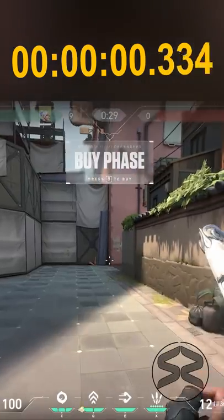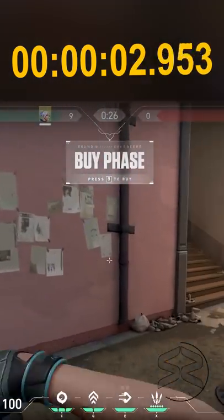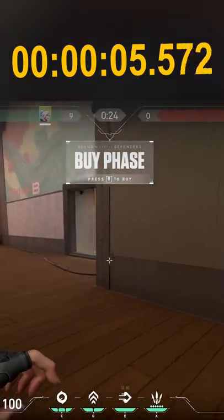For this run you're going to want to pick Jet on Split. When you load in, take out your knife and make a beeline towards B Heaven. Here I buy two updrafts which will come into play later.